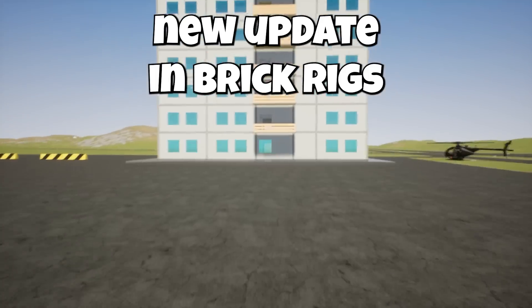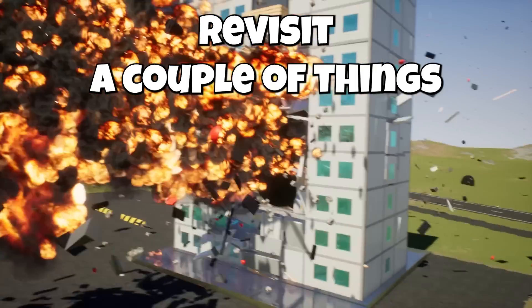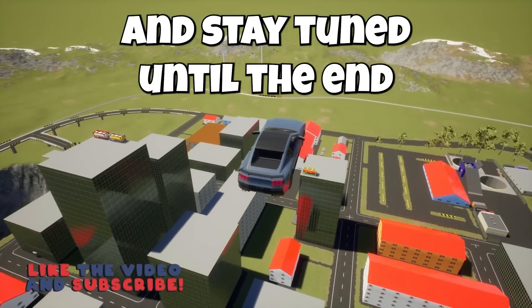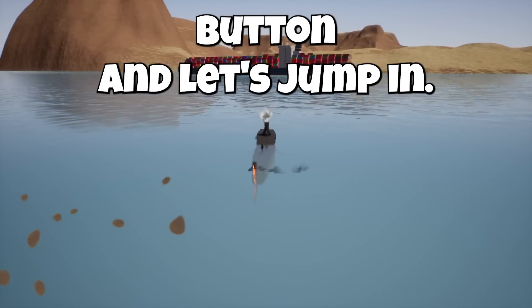So today we're back in the new update in Brick Rigs and we're going to be testing out some more of the crash physics. We're going to revisit a couple things I did before, like doing an awesome loop and jumping the city. Stay tuned until the end because we do try out some of the water destruction too. Be sure to hit that thumbs up button and let's jump in.